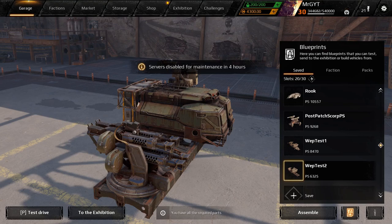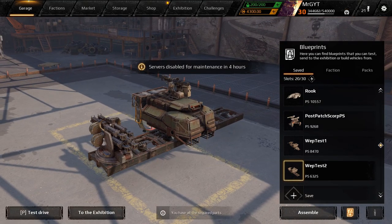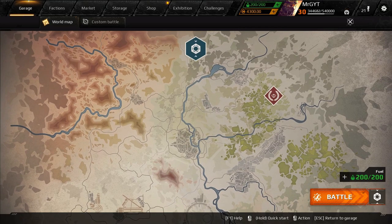They've also made it so that it's going to require fewer common parts to craft things. They're ditching Experiment Mode on October 24th and replacing it with Halloween Mode. Hopefully I'll be able to get on the PTS and show you guys that stuff soon before it goes live — so make sure you like and subscribe to stay tuned on all the latest.